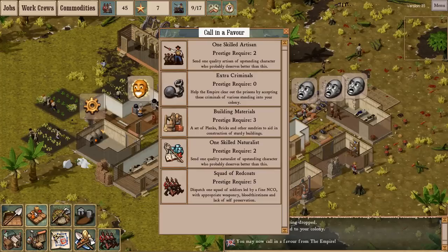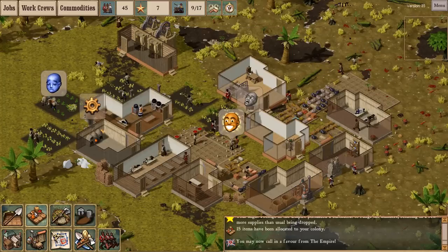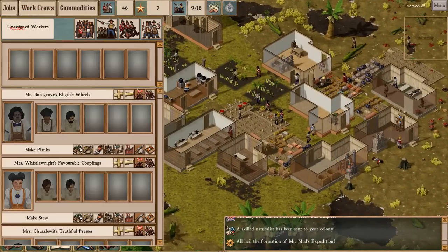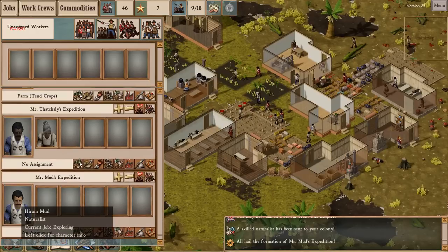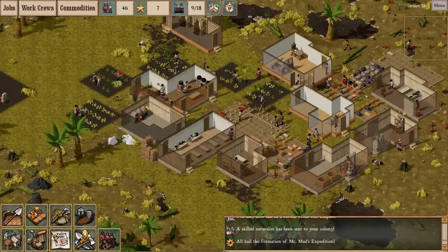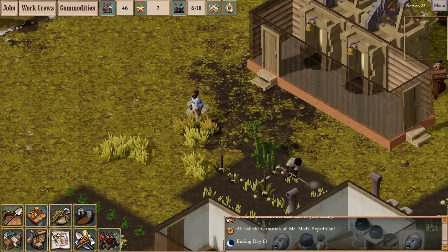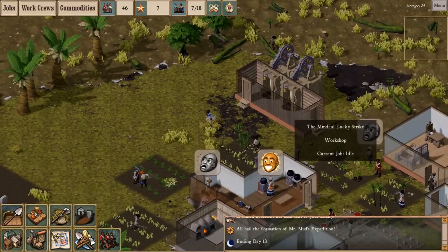Favor from the Empire — what do I need? I'm actually going to take a naturalist — my fourth? Naturalists are these guys with the goggles and the blue shirts and the white vests. Well, I've only got three naturalists, which is fine. At this point, I want more naturalists so they can be exploring things and hopefully digging up mysterious artifacts.